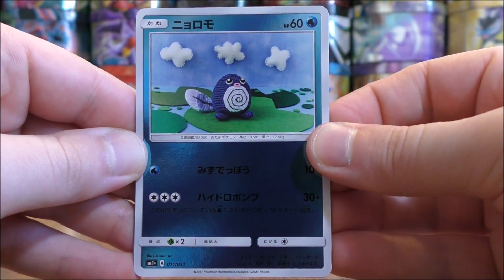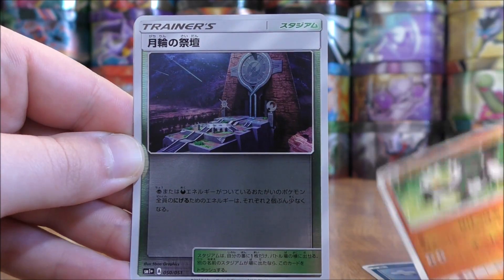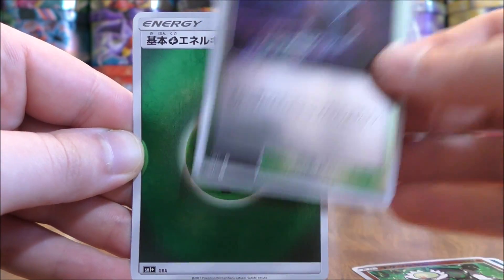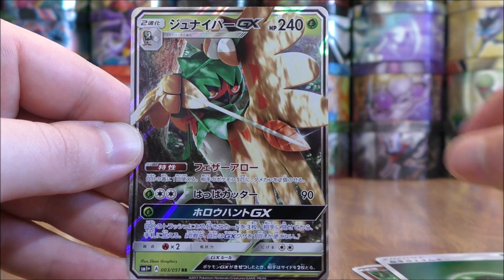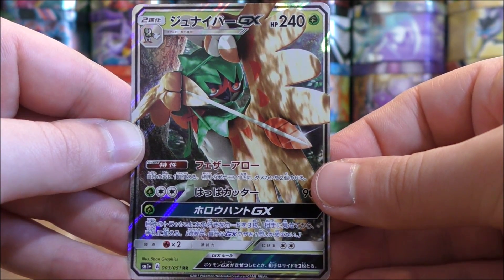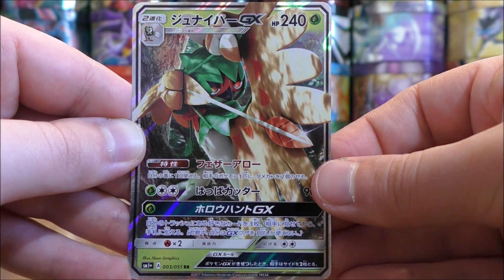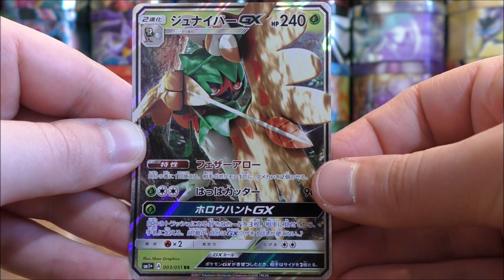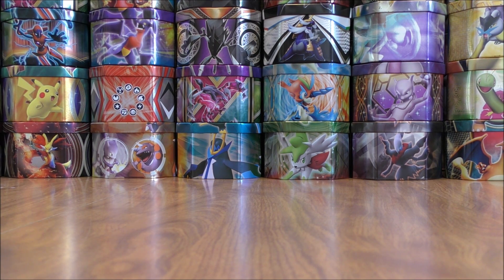The second-to-last pack here starts with Poliwag. Passimian, Altar of the Moon, Grass-type Energy, and the final card — another regular GX pull, this time a Decidueye GX. Of the three Stage 2 starters from the seventh generation, this one is definitely the best in competitive TCG. The ability on the card allows you to spread damage around.